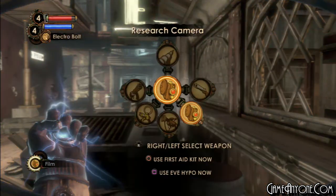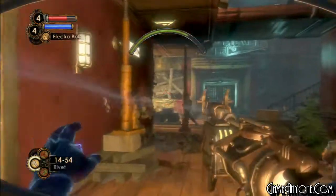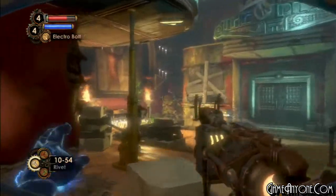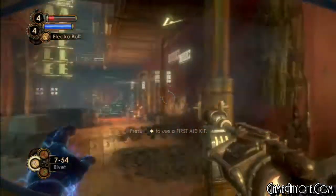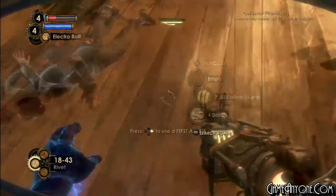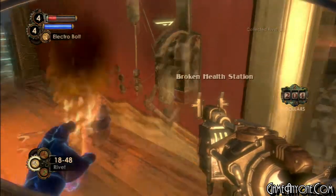We've got more Splicers. I need to actually get my Rivet Gun. The Rumblers will not lose health in that scripted sequence. Oh crap, they broke that — I was going to have that. They will end up getting no health taken off because that is a scripted event.